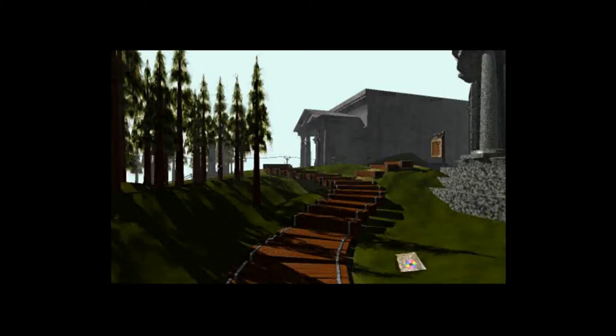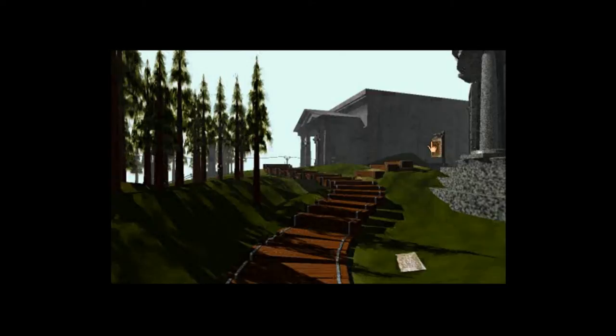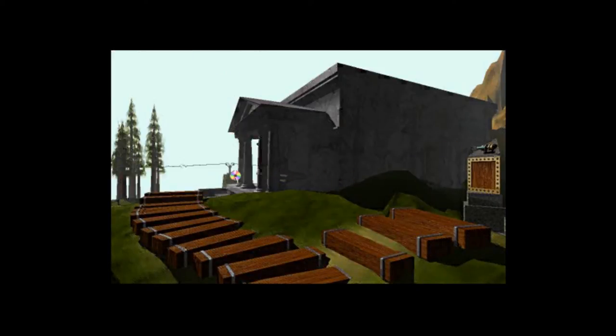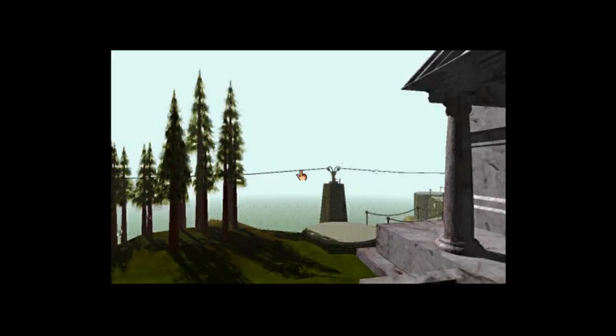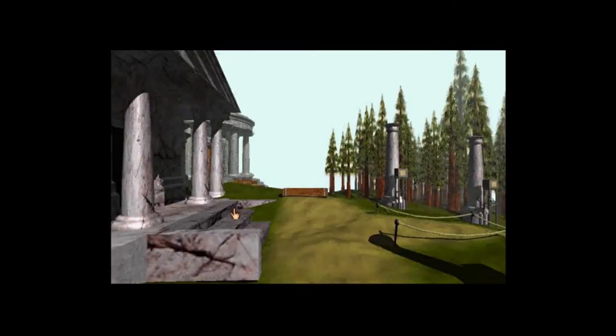There's a piece of paper here. What does that say? Catherine. I'm not Catherine, but whatever. Now we were just at the four chamber beside the dock, and we've already seen two marker switches here. Here's the third one. And if we go over here, there in the distance you can see number four by a giant nuke-looking device.